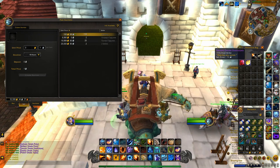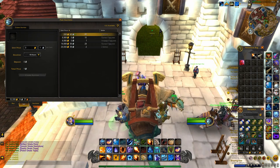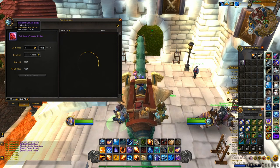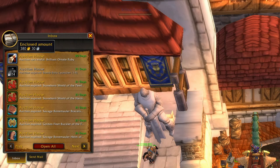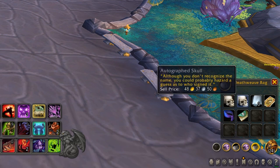These are niche items that sell mainly to Twinks, and for that reason you don't want to go too overboard — put one of each type of gem up on the auction house at a time. Finally, you'll get some trash items from the boxes which can be worth anything from silver to 50 gold — just vendor those.